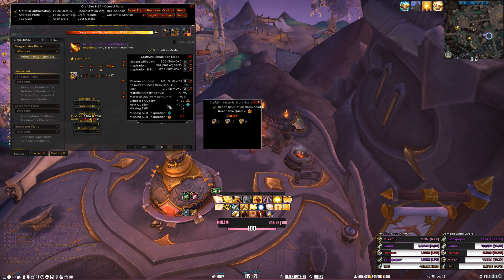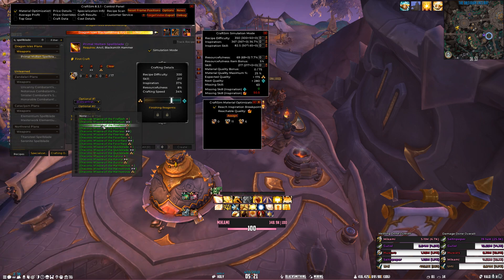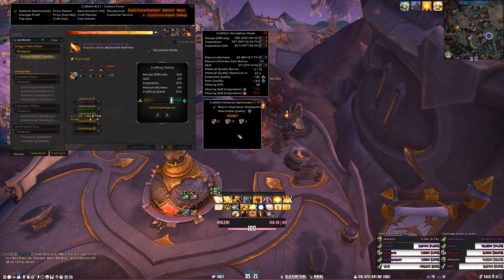CraftSim lets you sim your crafts, and by doing so you're able to know ahead of time — especially in this case when someone wants something crafted at a 418 level — you can simulate by clicking the Simulation Mode on screen. I'm going to highlight both of the modes that I'm using. The first is the Simulation Mode on the middle right of my screen, and then also on the top left you see that I have Material Optimization highlighted as well.